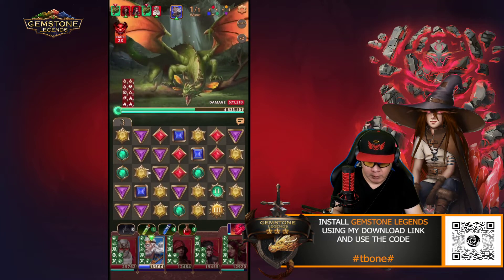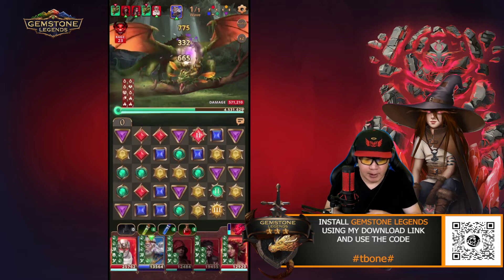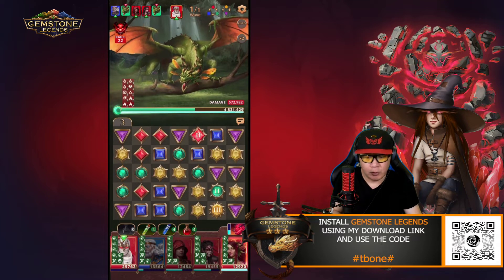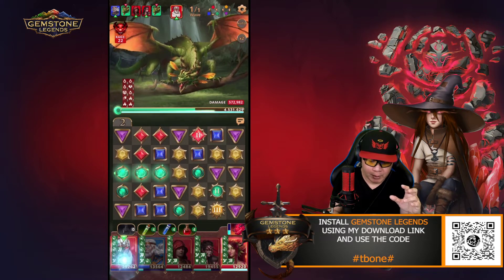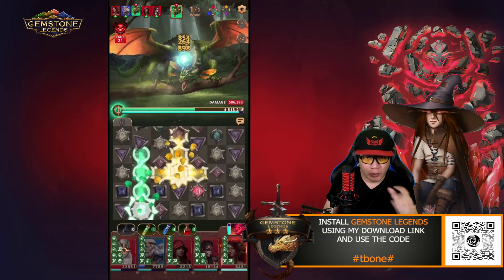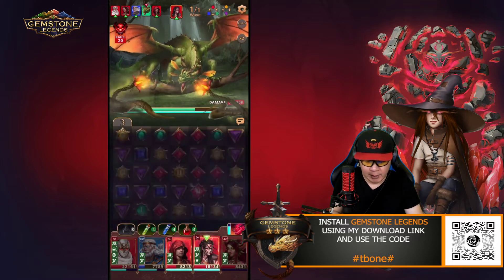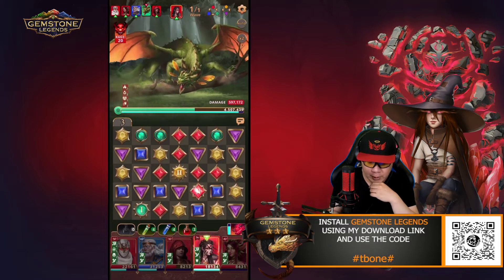We're going to do gem matches here. Then we'll activate Najjar. Now it's another setup with two goals: we need to deny mana for the dragon, and also try to get more red gem matches. We'll do 1, 2, 3 — blue and red gem matches. Unfortunately, green gems keep dropping so we can't take advantage of this as much as I'd like. We need to make sure Lurkar can survive.